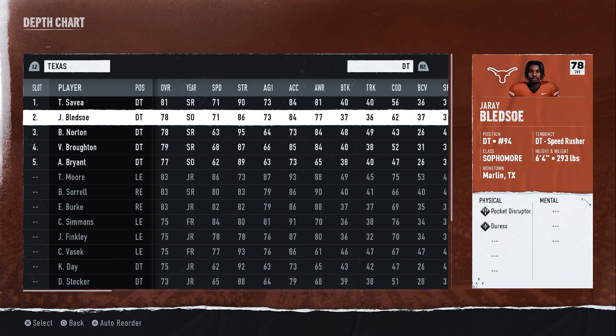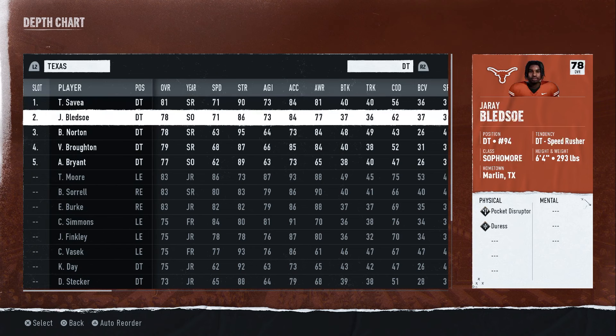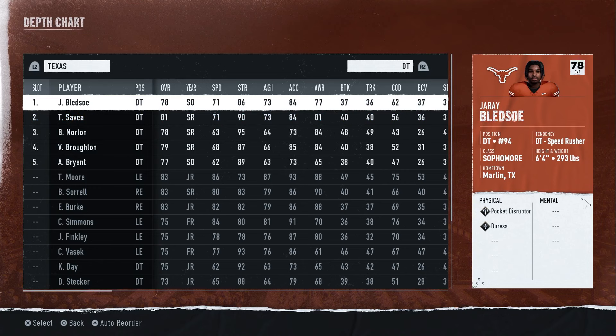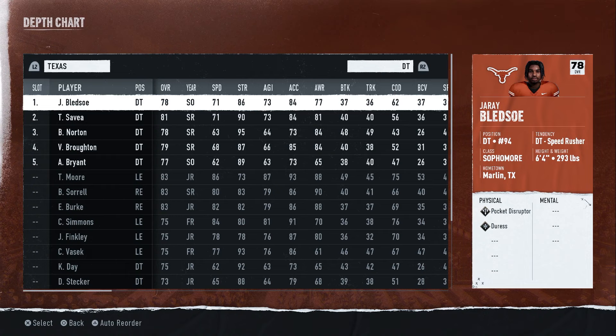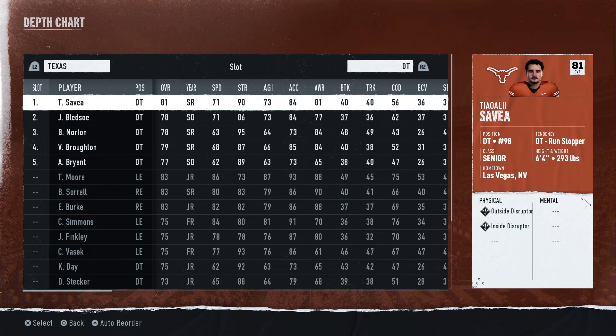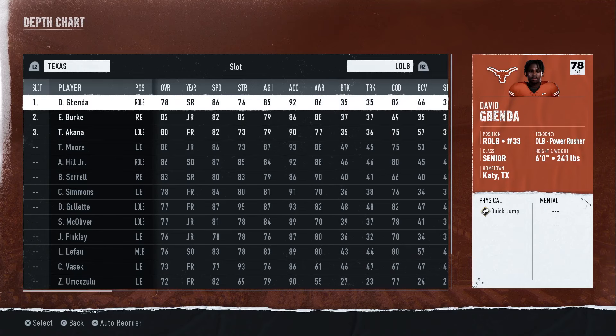For tackles, I want two guys with abilities. Look at this — Pocket Disruptor, Duress, and Outside/Inside Disruptor. You could put Bledsoe at the top because he's going to put pressure on the quarterback — if he gets in, the quarterback is going to feel the pressure and throw it away. We have two DTs in our defense, so you can put him in either the first or second position.